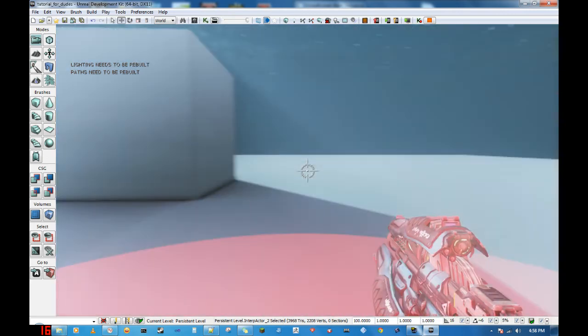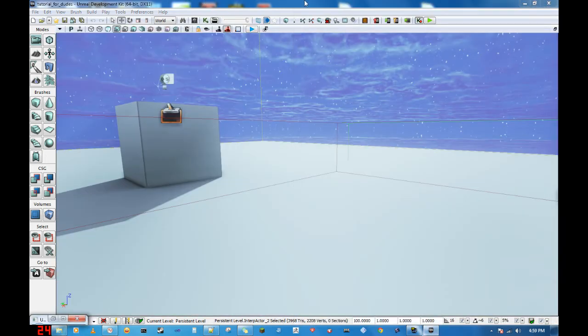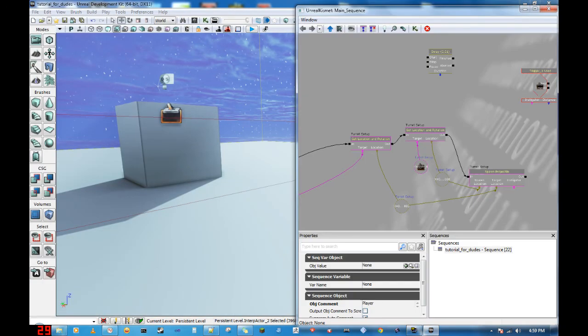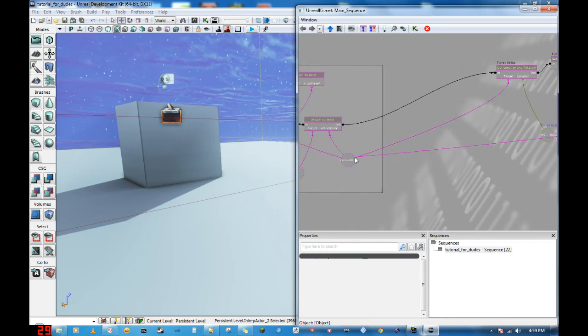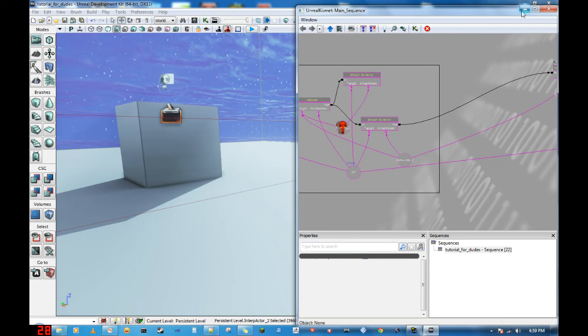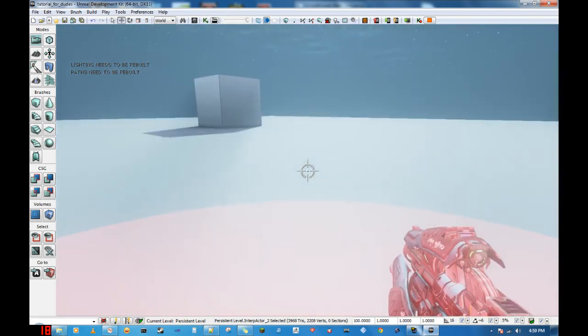Now, it still doesn't seem like it wants to shoot at me. I have no idea why. Actually, I do know why — remember when I told you we needed an instigator to activate this guy? Think of it that way. The instigator is going to be the player. I'm not entirely sure why this works, but it just works. And — see, it shot one at me. Now we have a little problem: it shot one at me. So let's run and do this again.